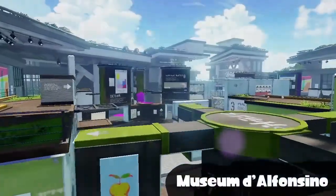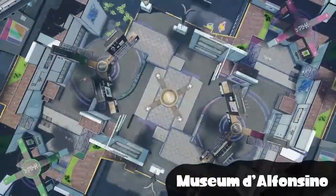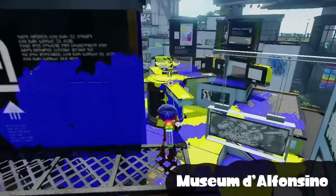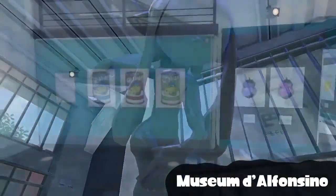Museum d'Alfonsino features five revolving obstacles in the center of the stage. The key to victory? Working all the angles these obstacles provide. Now, it is a museum, so many ink-famous paintings and artifacts from the squid world are on display.